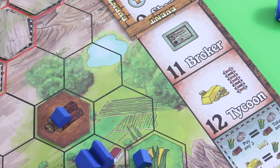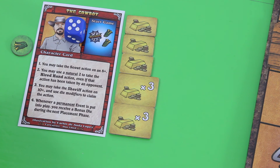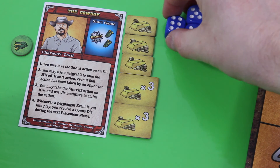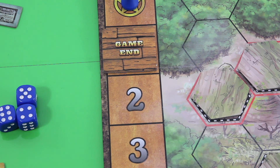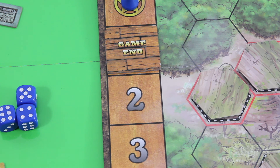Now we trigger the broker — this gives me one of those stock certificates, which I immediately exchange for one piece of gold. I'm now one unit short. Can you believe this? The good thing is I'm allowed to get the bonus die because of the new permanent event card. So next round — which I think is the last round — I'll be able to roll all three of my dice. If I manage to roll a 12 or an 11, I may be able to win this game. Let's end this round and start the next one. This is the final round.